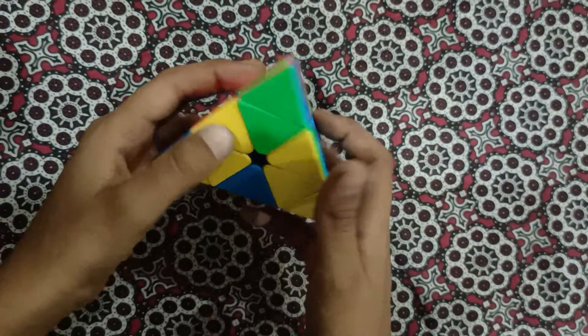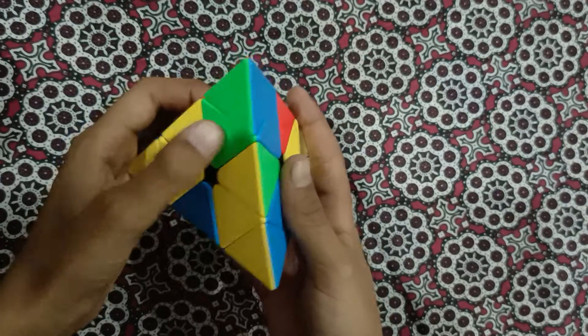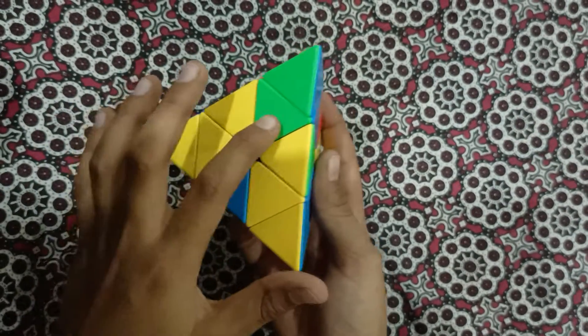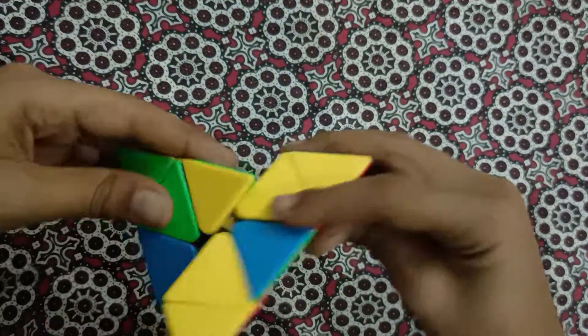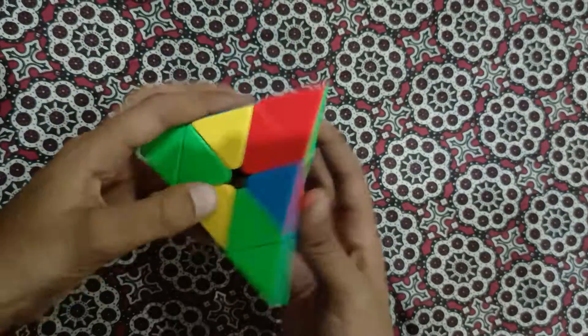After placing the corners, we have to make a cross of yellow color — put the three centers in their place. There's no algorithm needed for this; you just have to do it intuitively.